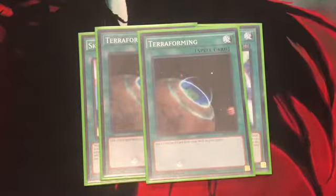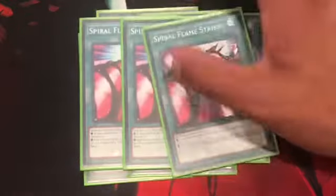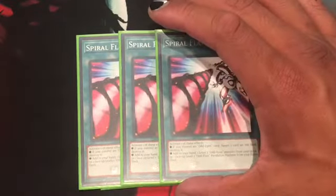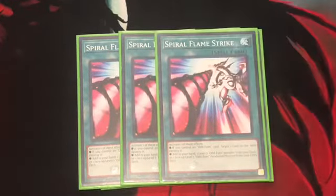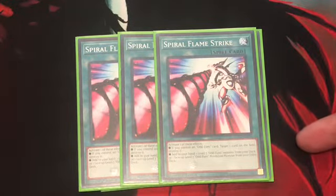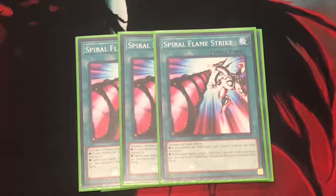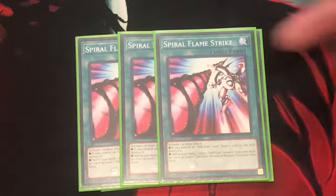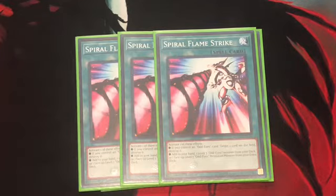Two Terraforming just to get out Sky Iris a lot faster. Three Spiral Flamestrike — definitely the best searcher of the deck. When the worst comes to worst, add a level seven or higher Odd-Eyes monster from your deck to your hand, or a level seven or higher Odd-Eyes Pendulum monster from your extra deck to your hand. And if you do control an Odd-Eyes card in your Pendulum zone, target a card on the field and destroy it.